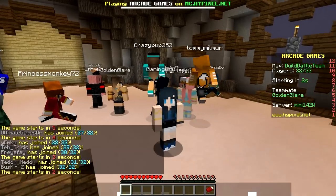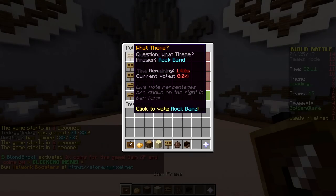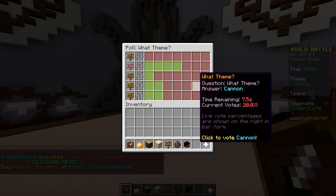Welcome back to the channel guys, today we are playing team build battle. I'm paired up with Gold today — Draco and Rainbow are our team — and let's go for Cupcake! Cupcake sounds fun.